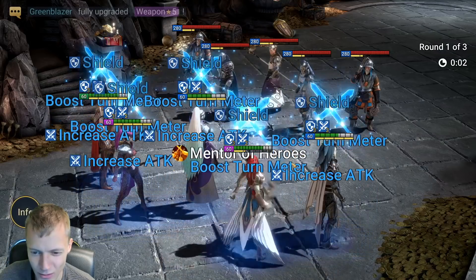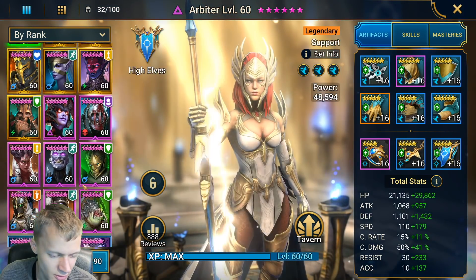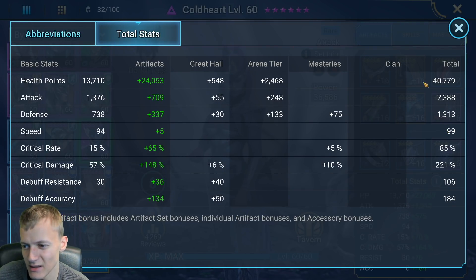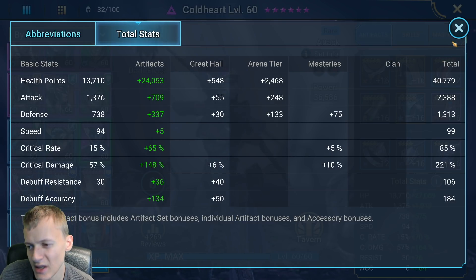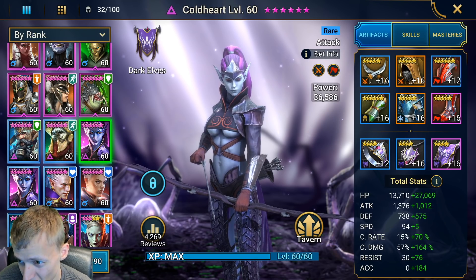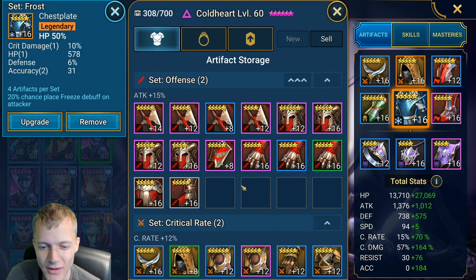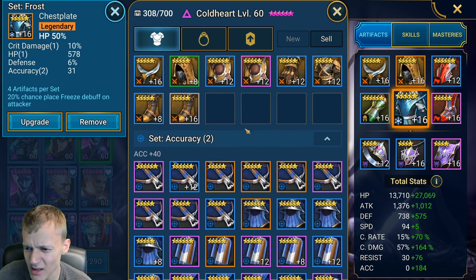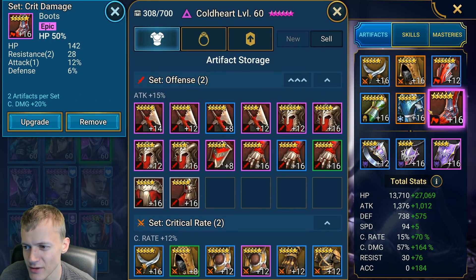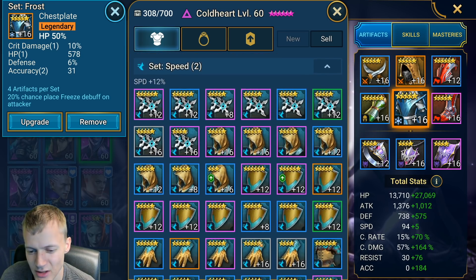We also have Cold Art. Cold Art just needs a lot of crit damage — 221 percent is great. You don't really need to focus too much on attack on her; she needs a lot of health, crit damage, and crit rate is preferable as well. She has a pretty weird chest plate — I'm not sure why I'm using that. Her HP boots are definitely useful.